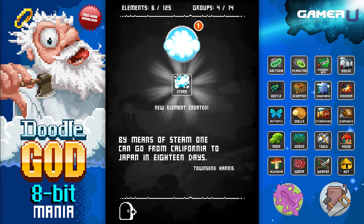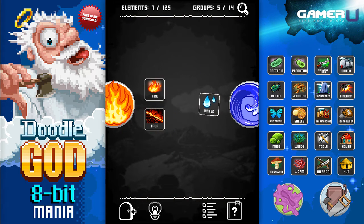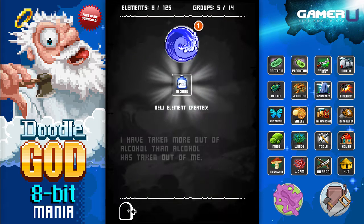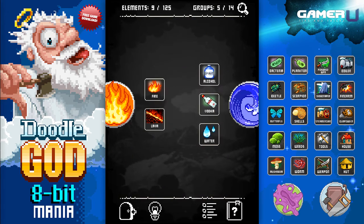Maybe at the end of the game they can make some combinations they don't need, like that one for Steam, or maybe they take water and fire, combine them together to make alcohol, and then they're left wondering: how is it that I have alcohol but not life in my planet yet?